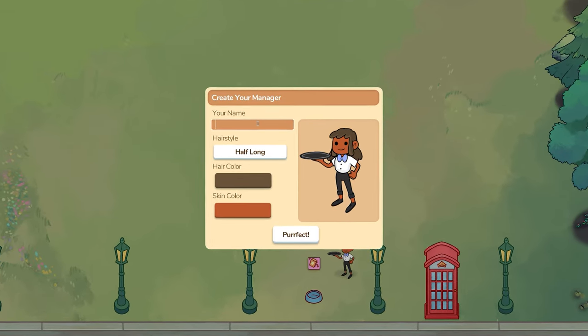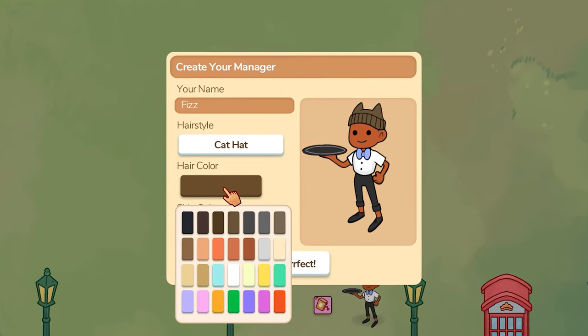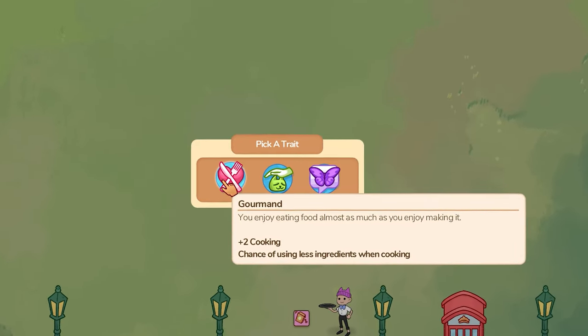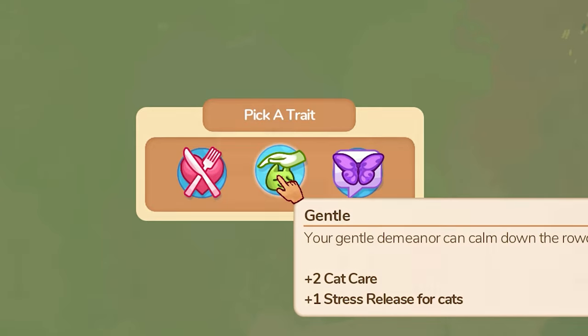This is where you are introduced to the character creation. It is basic, but still gives you a sense of identity in the game. After picking your character's name — which also indicates the save file — their hairstyle, hair colour and skin colour, you are then asked to pick from three traits, which remind me a little bit of The Sims. It gave my character personality. As you level up in the game, there are further opportunities to get other traits.